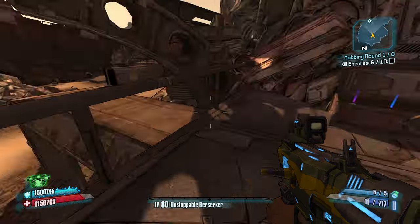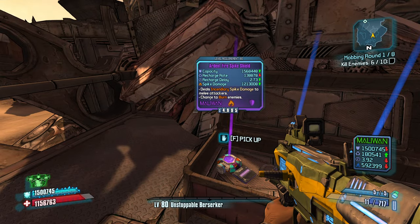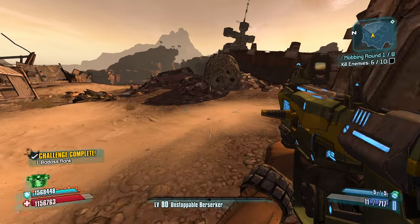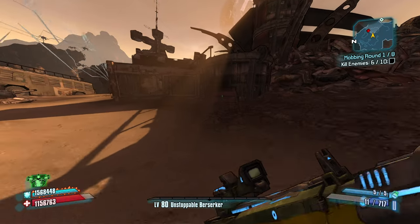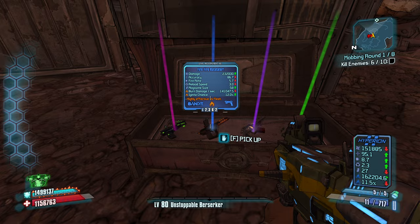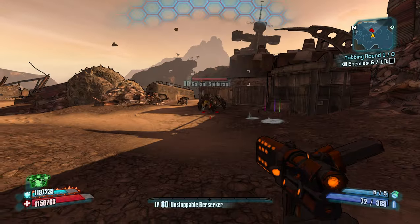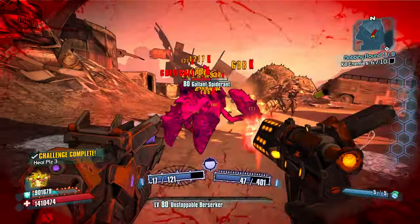I know where the Borderlands symbol is for the relics. A fire spike shield is probably better because most of the enemies that are going to be meleeing you in this game are going to be flesh enemies — Psychos, spider-ants, skags, all those. Now we got a fire weapon, so we can burn these Gallant Spider-Ants down much, much quicker.